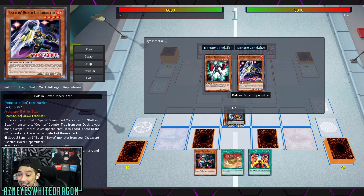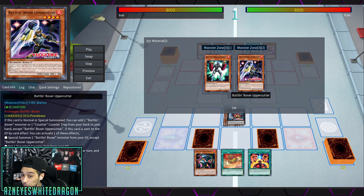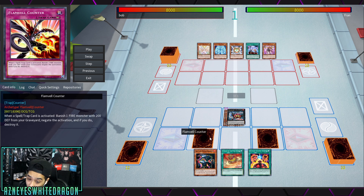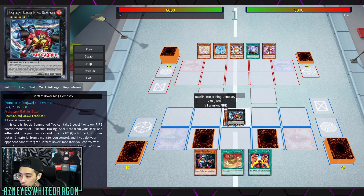When this card is normal summoned, you get to add a Battling Boxer or a counter trap card. There's a pretty good target right now: Flamvel Counter, which just negates something. On top of that, you have Battling Boxer Cross Counter — another negation effect — where you destroy a Battling Boxer and then negate the activation and destroy the monster. You already have double negation set up with Battling Boxer King Dempsey.